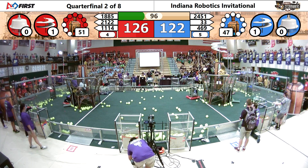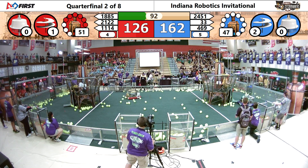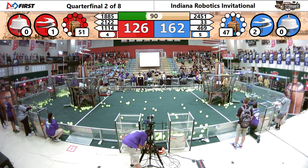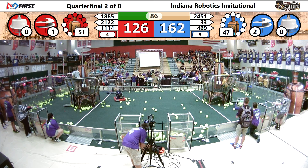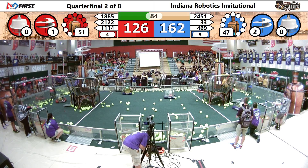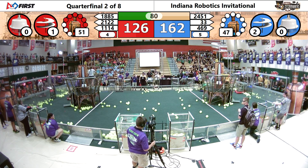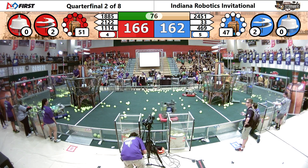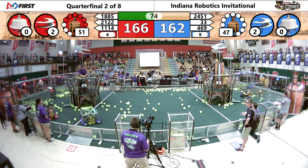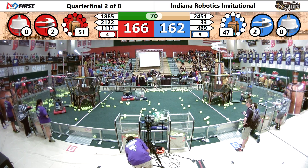Now both alliances are starting to focus a little bit more on the gears. The blue alliance gets their second gear spinning — they take the lead again, another 40 points for them. And now red getting two gears in place for their second gear and they spin it up as well, jumping back into the lead by about four points. They have two of the four gears for the third rotor in place.